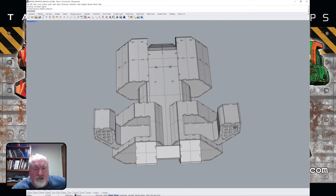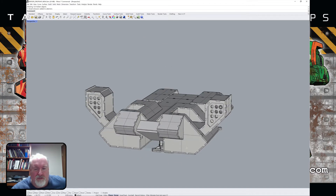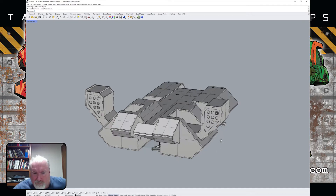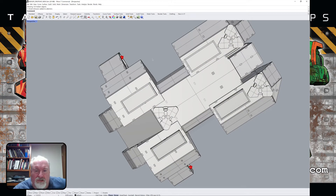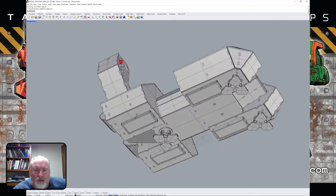The main engines are back here for going forward. These will be parts that go on the outside for the engines. Then it's got four thruster things on the bottom to help it land.